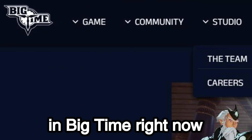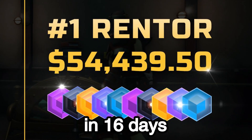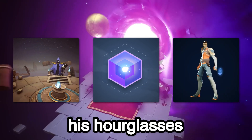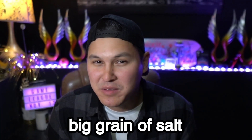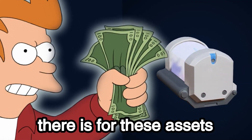By far the most interesting thing in Big Time right now is their rental system. Take a look at Big Time Warriors — my man generated over $54,000 in 16 days. How did he do that? He's renting out his time wardens, his spaces, his hourglasses, all of his Big Time assets. There's so much demand for them right now that people are going crazy to rent them. Take this with a big grain of salt — this is not financial advice — but this just goes to show how much demand there is for these assets right now.